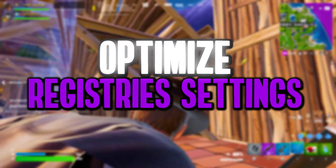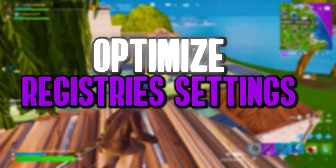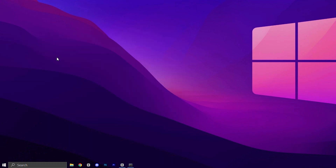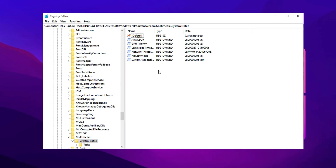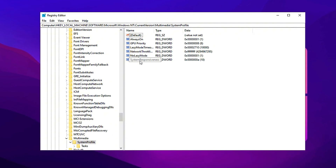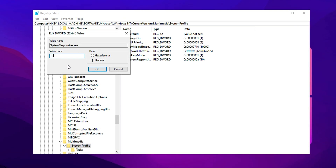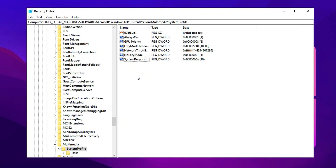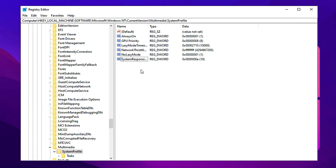Next, we'll apply a Registry tweak to enhance system responsiveness and allocate more CPU power for gaming. Start by opening the Windows search bar, typing Registry Editor, then right-clicking and selecting Run as Administrator. Copy the Registry path from the description, paste it into the Registry Editor's address bar, and press Enter to jump directly to the correct location. Find System Responsiveness, switch to Decimal mode, and change its value to 10. By default, Windows reserves 20% of CPU power for background tasks, which can limit gaming performance. This tweak reallocates that reserved power, ensuring more processing resources for your games, leading to smoother frame rates and reduced lag. It's particularly useful for CPU-intensive games and low-end systems.